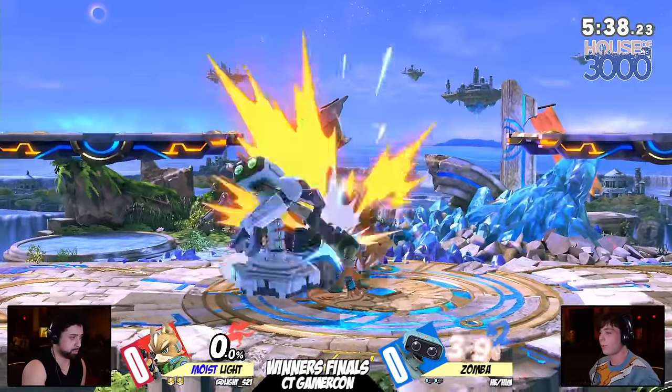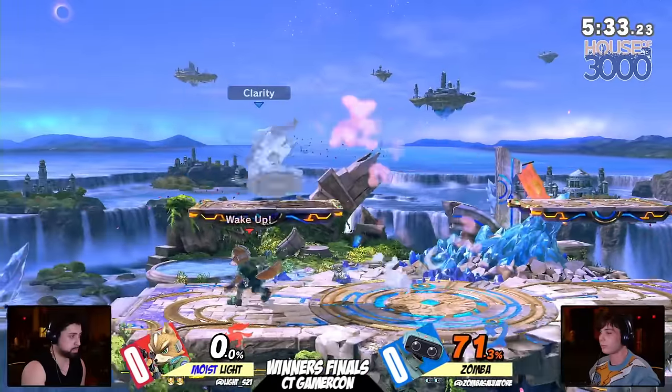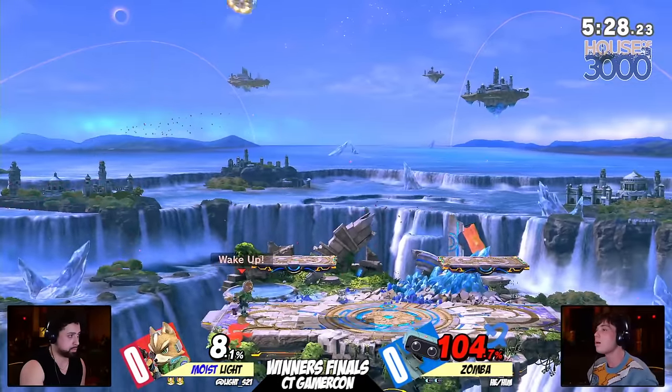Zamba can definitely make something happen. Unfortunately, you kind of have to take a pretty big combo to get it started. Nice chase on the roll as well, keeping it going, but misses that up-air read on the platform. However, he somehow finds the way.